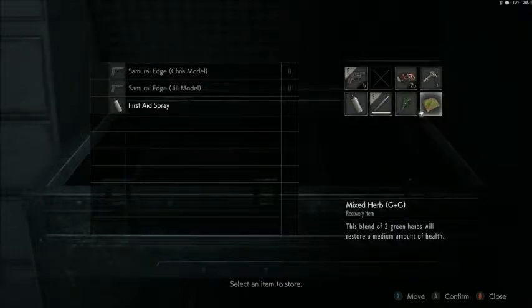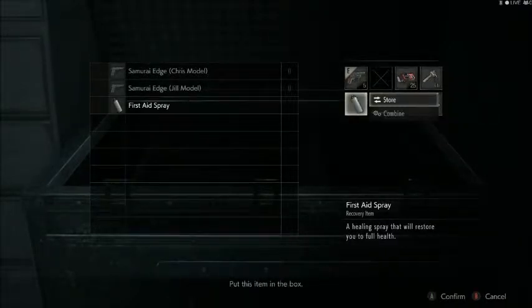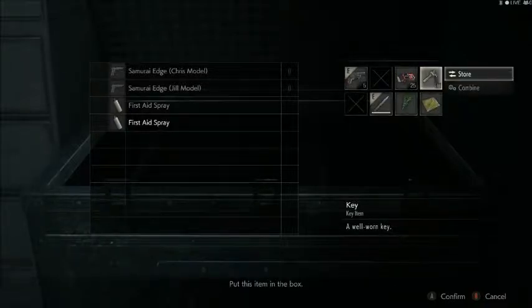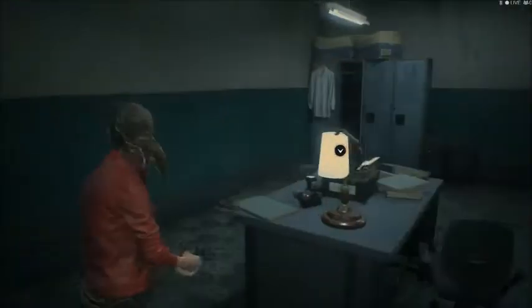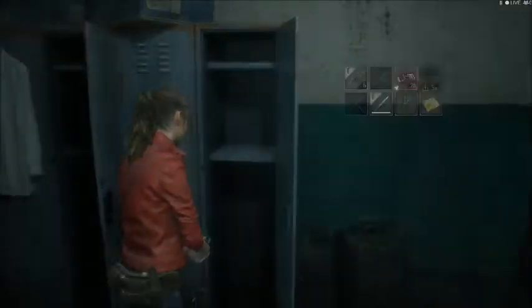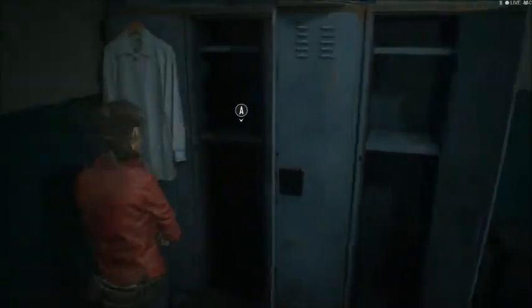I think it's safe to go ahead and put up some of this stuff. I actually kept that key from... maybe they don't give us the option to automatically discard items when they're out of use. Might have more use later. Combine two of these to create handgun ammo, so we got gunpowder — like we did in RE3. That's cool.